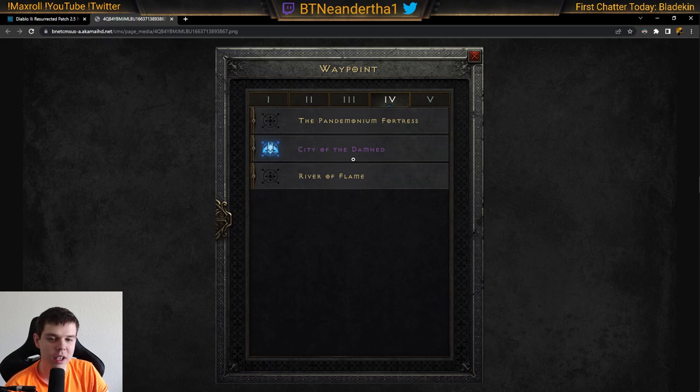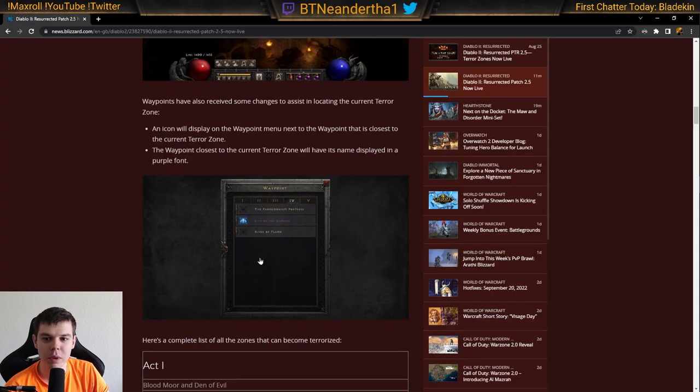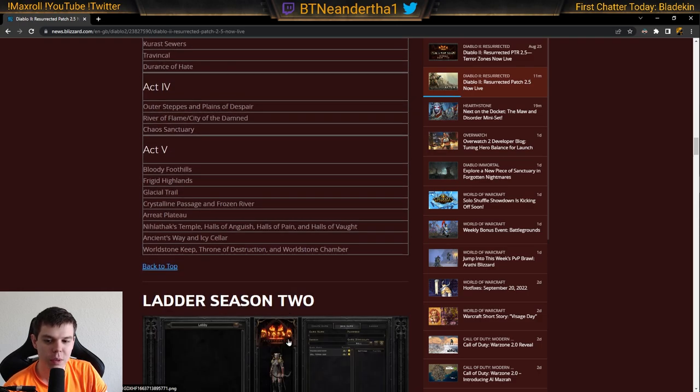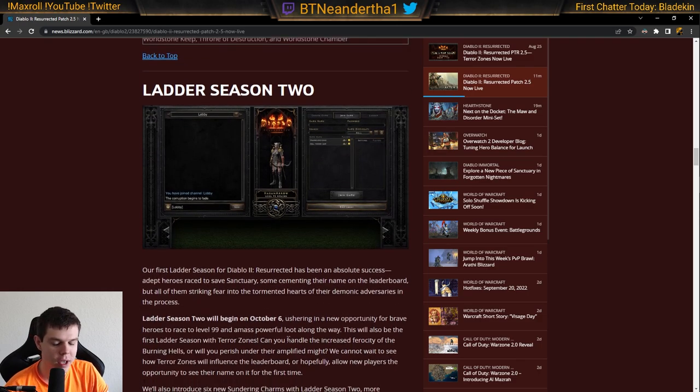It also shows the closest waypoint to the Terror Zone, which is a nice quality-of-life addition. They have the full list available, with a link in the description if you want to go over all that. There are a bunch of bug fixes as well — just covering the highlights and major changes here.